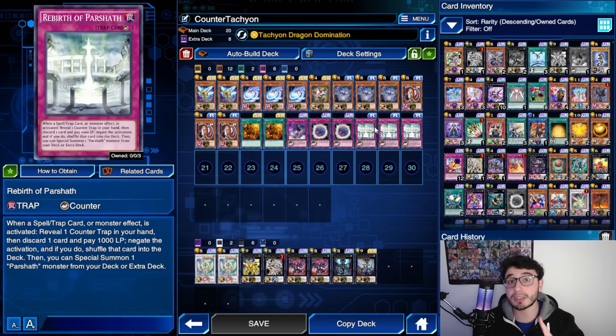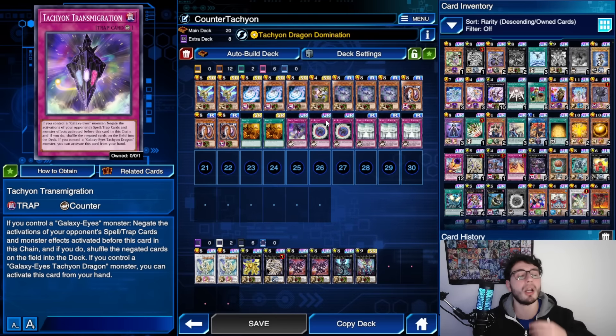Why? Because you can't respond to a counter trap except with another counter trap. For example, if you negate something with Crystal Wing Synchro Dragon but your opponent has Forbidden Chalice, they can chain it targeting Crystal Wing and the negation is gone. But if you activate Tachyon Transmigration or Rebirth of Parshad, your opponent cannot chain anything — unless they have another counter trap, which is very unlikely unless it's a mirror match. All other decks don't play counter traps, and that's why this is broken.